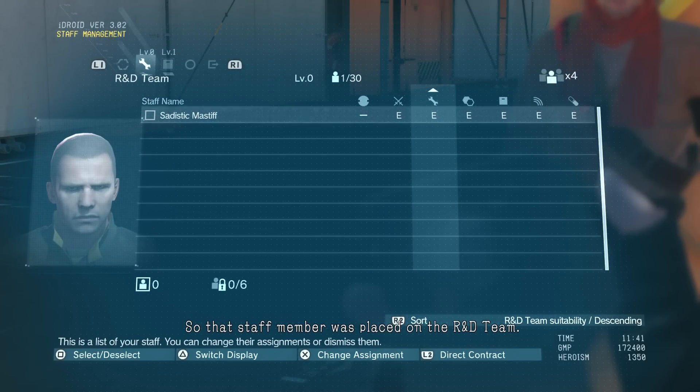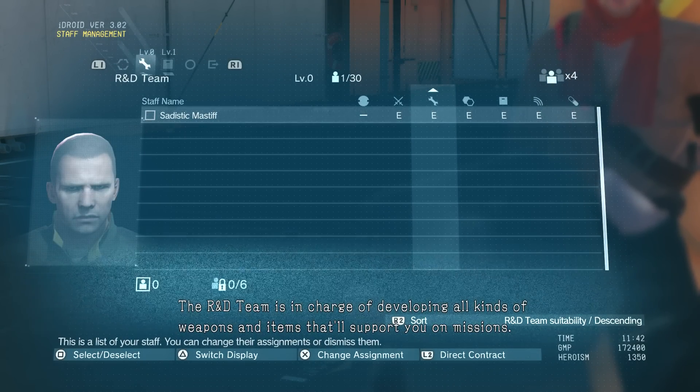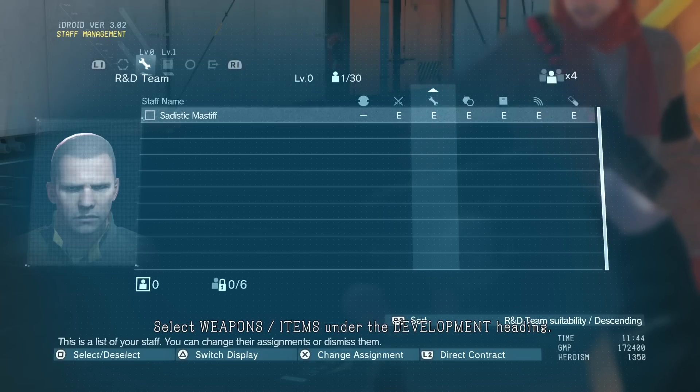So that staff member was placed on the R&D team. The R&D team is in charge of developing all kinds of weapons and items that will support you on missions. Take a look at the development list. Select weapons items under the development heading.